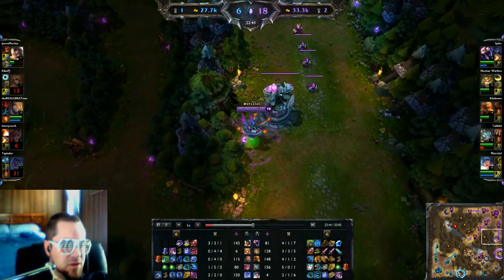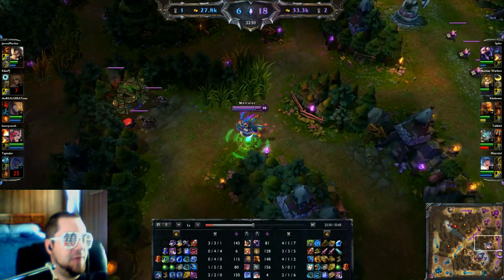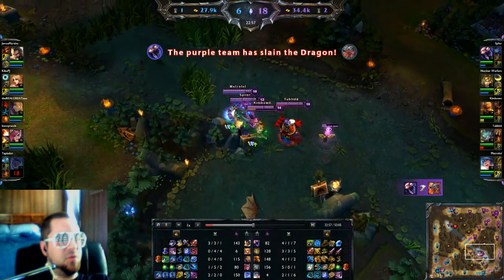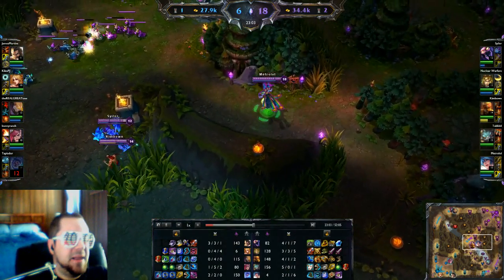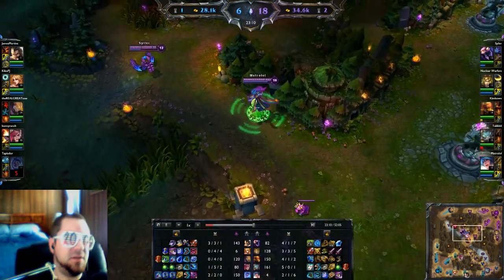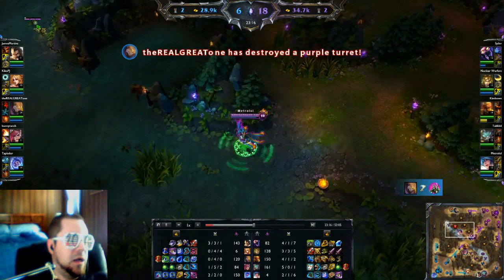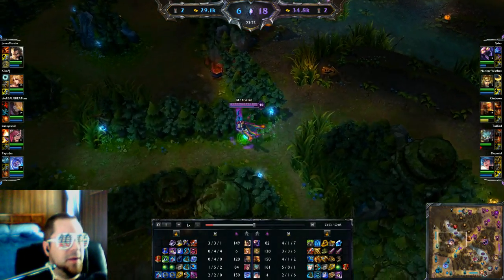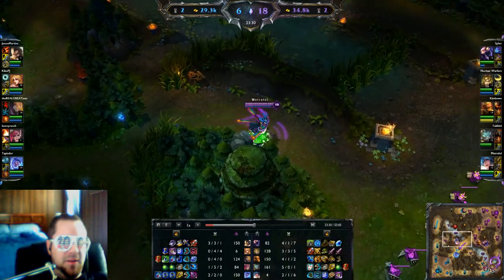I'm back alive. I now have Sightstone, three vision wards, Mercury Treads, part of the Aegis — which I feel is the most important support item since it helps team health regen — and Philosopher's Stone. Is this a common support build? I feel like the Aegis is really strong for support. Back to the Sightstone debate: I'm now starting to ward their blue buff side, but I'm also wondering — should I ward their red, or the bush in between?